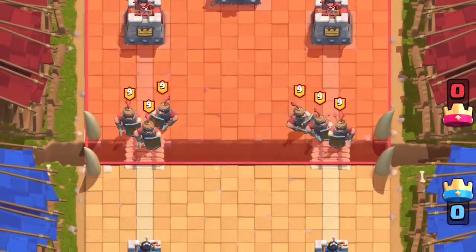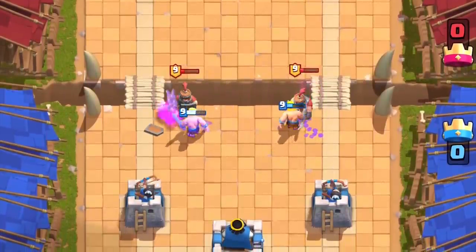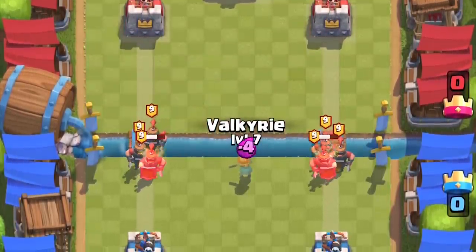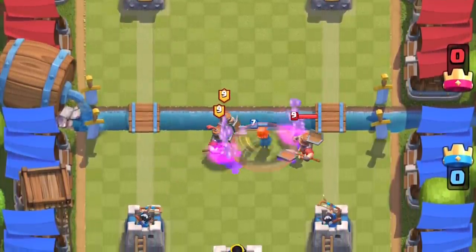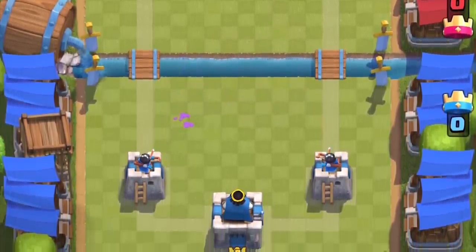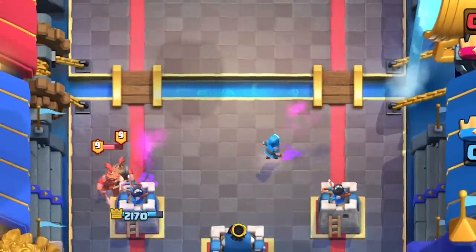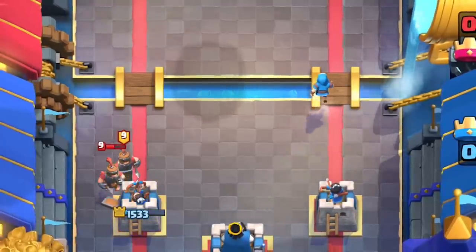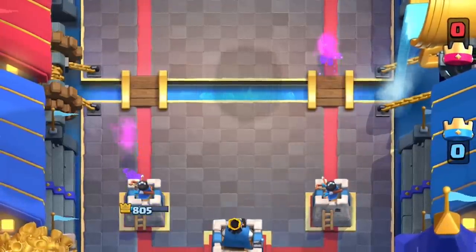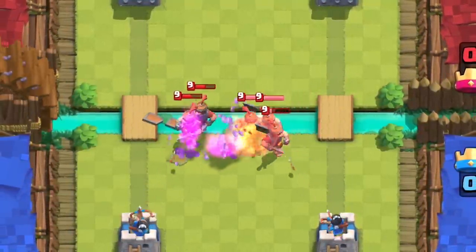You gotta fight beefy swarm with beefy swarm. Barbarians are just enough to address the Royal recruits as long as there's no support behind them — you're gonna have to pull them into the center. Valkyrie is one of the few cards that can stop the recruits one-on-one; make sure to pull them to the center so you don't have two full health Royal recruits connected to any tower. For range splashes, if you plant a wizard in the regular spot, he'll pull the three recruits on his side but not the others — that one tower will drop 1700 health. Put the wizard higher and he'll pull both lanes.